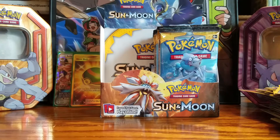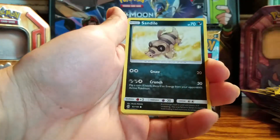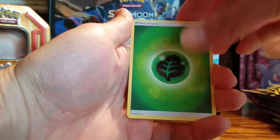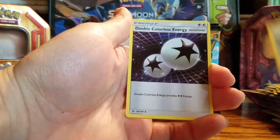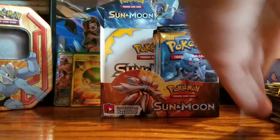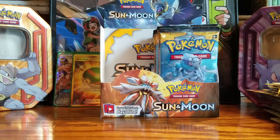This really makes you practice the shuffle. Sandile, Snubbull, Fearow. Grass energy, Ultra Ball, Corsola, double colorless, Sandygast. And a Masquerain non-holo. It's like shooting bullets out of a gun — all the wrappers are just piling up on my legs. This is insane. And she just pushes them to the ground.